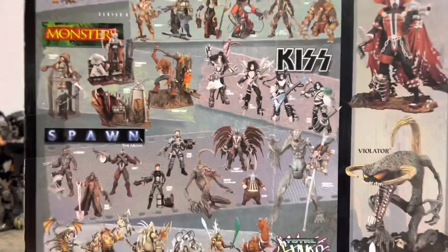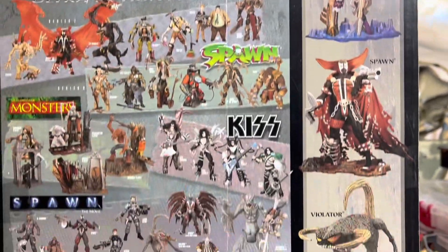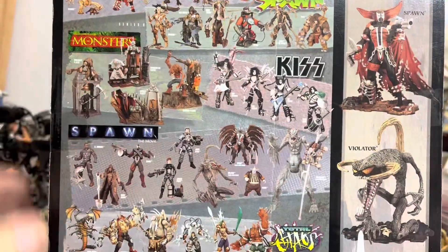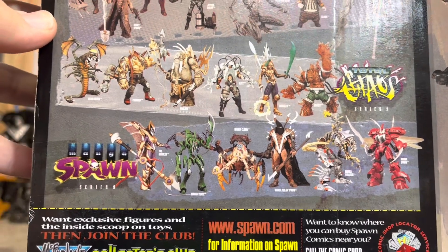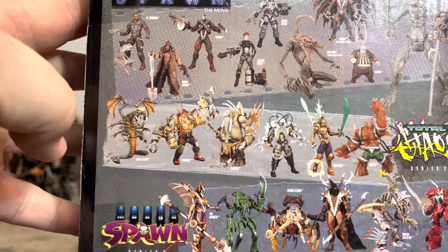As you can see, there are several in the 12-inch or 13-inch line — Angela, Spawn, Violator, and Medieval Spawn, which I would love to have. Let's start at the bottom: there's that wave, which I have a few of, and there's the Total Chaos wave, which I also have a few of. I'd actually like to have that one.